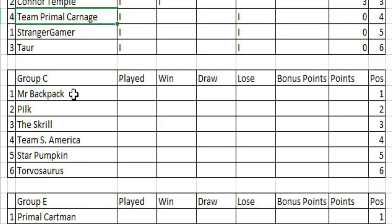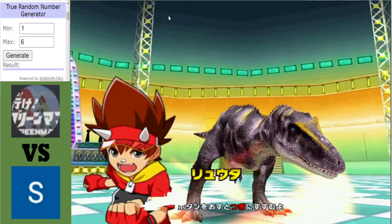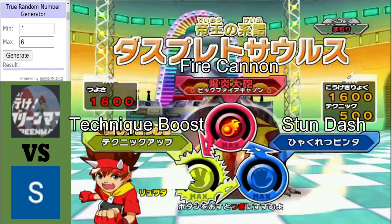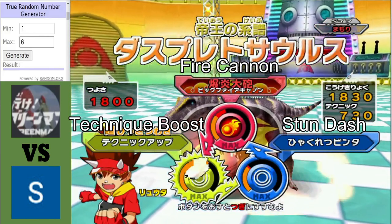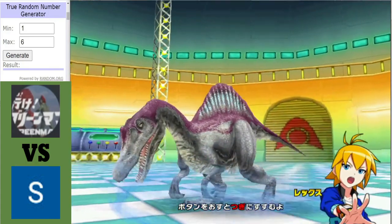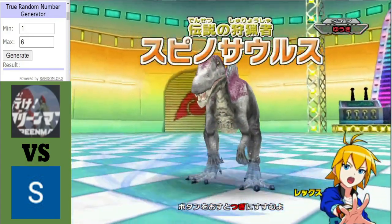Our first matchup sees Mr Backpack going up against Starpumpkin. It's good to be back doing what I love. Up first we have the Disciplinosaurus — quite a weird move, I'm not sure what technique boost is going to do but we'll just have to see. It's going to be a tough match because in the blue corner for Starpumpkin we have a Spinosaurus, one of many Spinosauruses in this tournament.